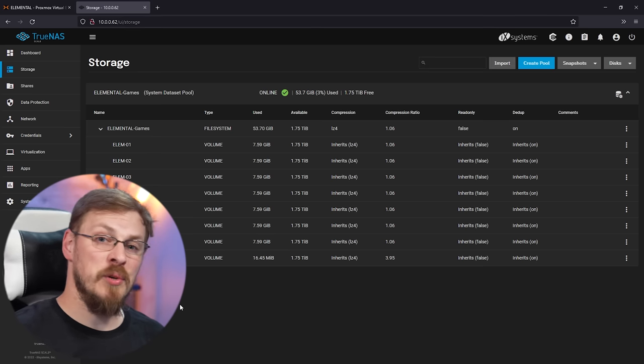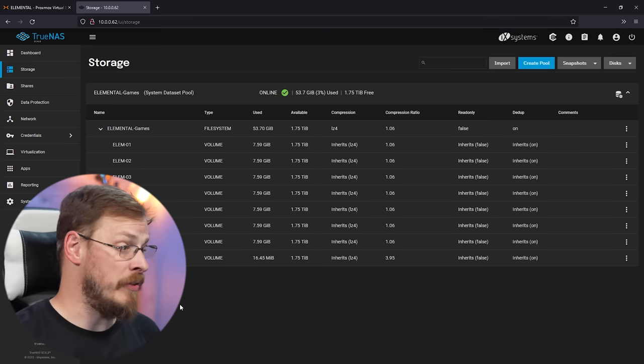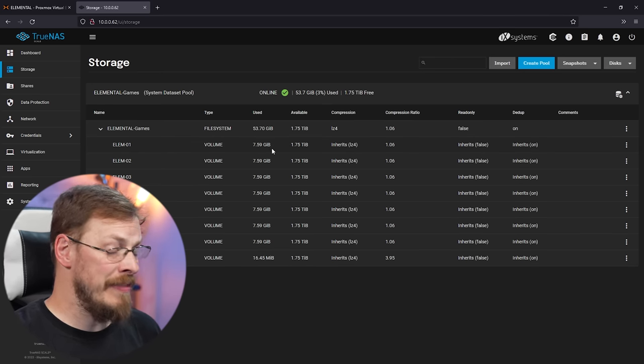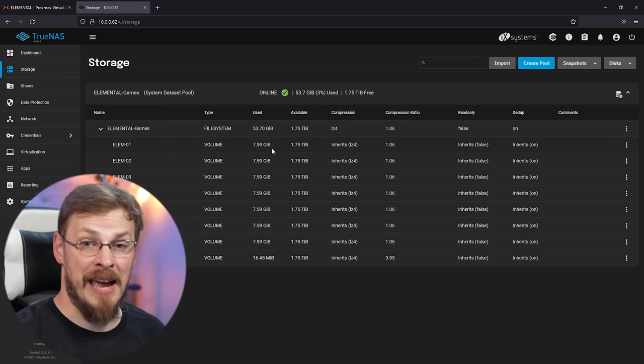Jumping into TrueNAS and clicking on storage, you can see I've already set up the two drives into a RAID Z1 and created eight individual ZVOLs for each of my VMs. Each of these ZVOLs is attached to a virtual machine through iSCSI. I've gone ahead and installed Crysis onto seven out of the eight drives — the install is about 7.59GB. Some simple math says that 7.59GB times seven instances of Crysis gives us right around 54GB of used space, and that is what TrueNAS is reporting.